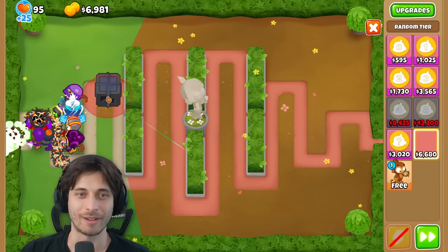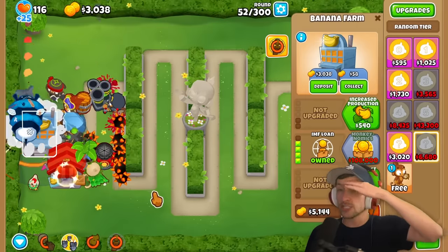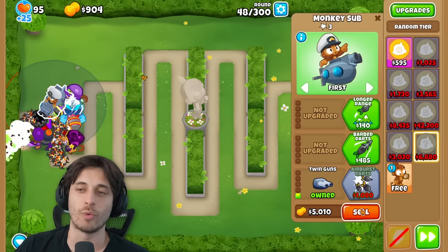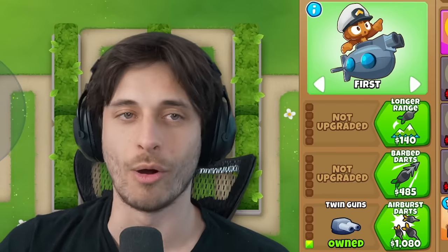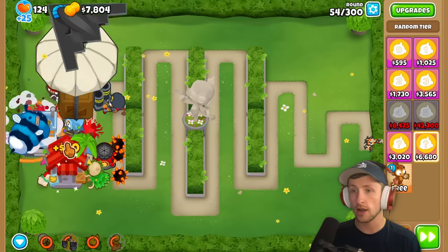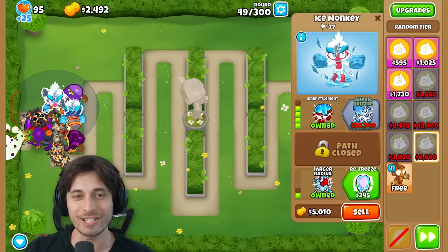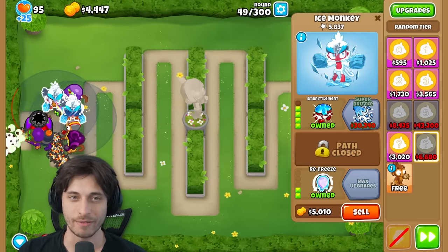The narrator placed the $6,000 tier and got a 0-0-1 Monkey Sub - terrible result. Then gets an IMF Loan. The narrator is getting tons of money-making towers but struggling to pop balloons. Meanwhile they get another Ice Monkey with Embrittlement, this time without Refreeze. Saber then gets Homeland Defense - a T5 village.